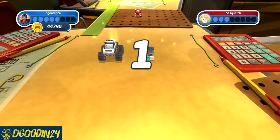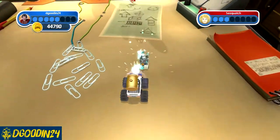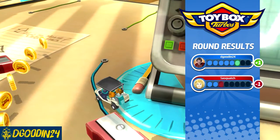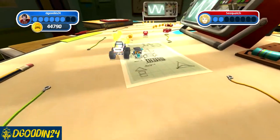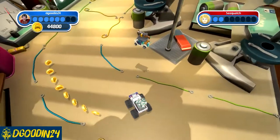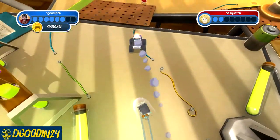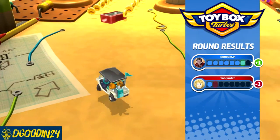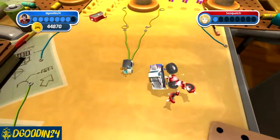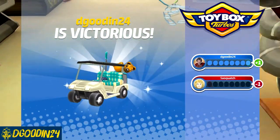There we go — just got enough ahead of him. He tried to shove me into that, but I kept on it. We're drafting him now. He's got a shield — is that what that is? Oh, he's on fire! He just blew up in the lead! One more here, we've got it. After that first race, everything else was pretty easy.